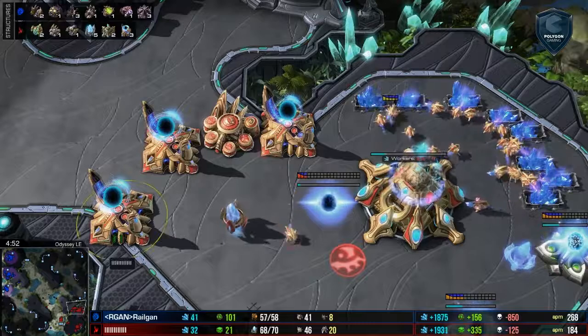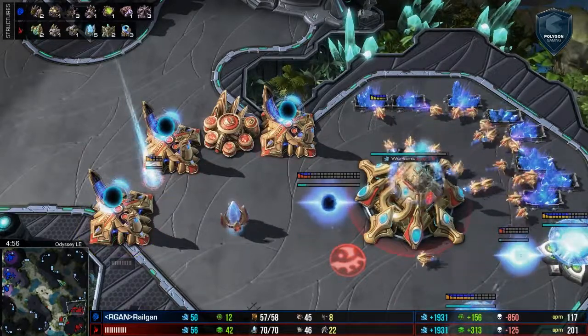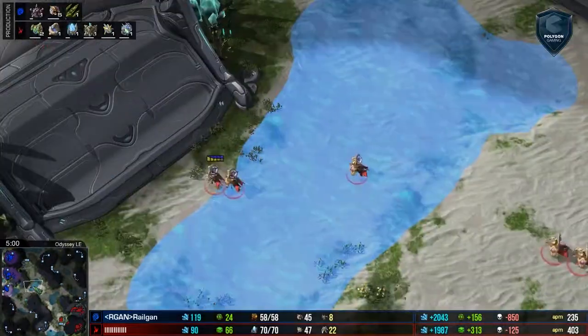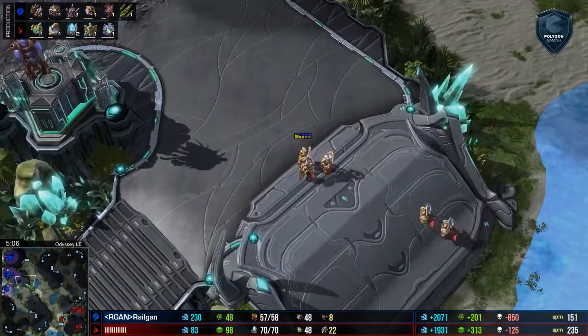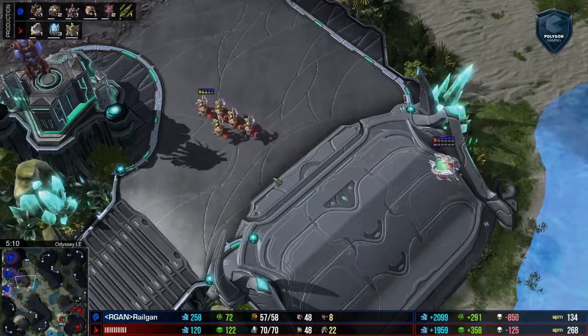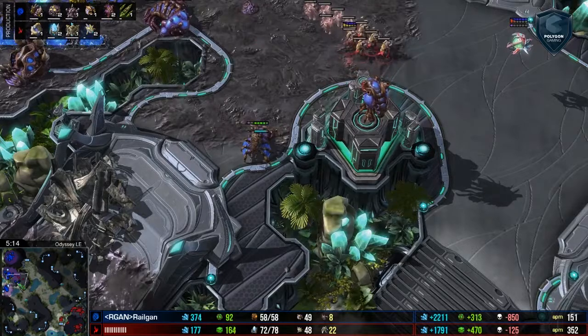You can see he's only got like three warp gates, one Stargate, and he's got a Robo in production, but he's already working on that third base. And of course Railgun, a very economic player, is not in a position to deny or harass that third base at all. While all of this is happening, he's got the Adepts, he's got the Oracles, he's continuing to poke. This is some beautiful gameplay by Neeb.